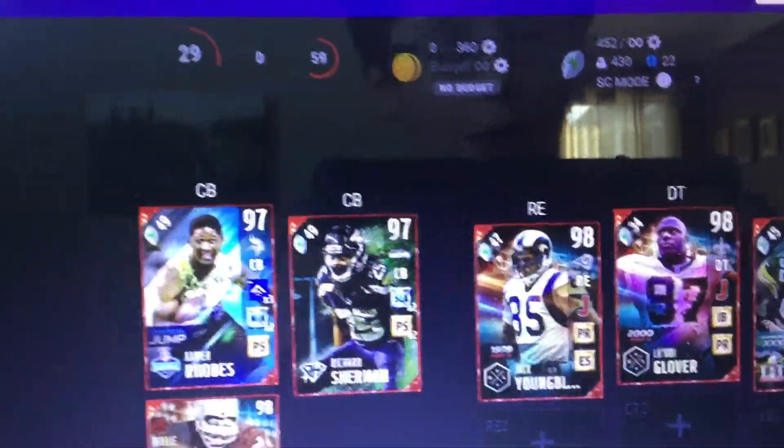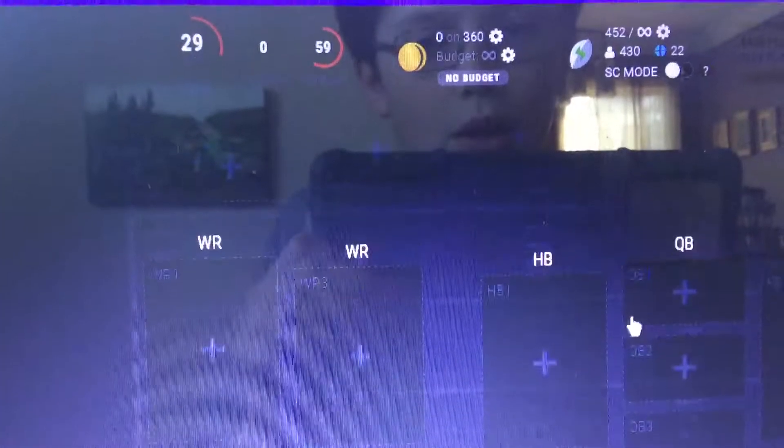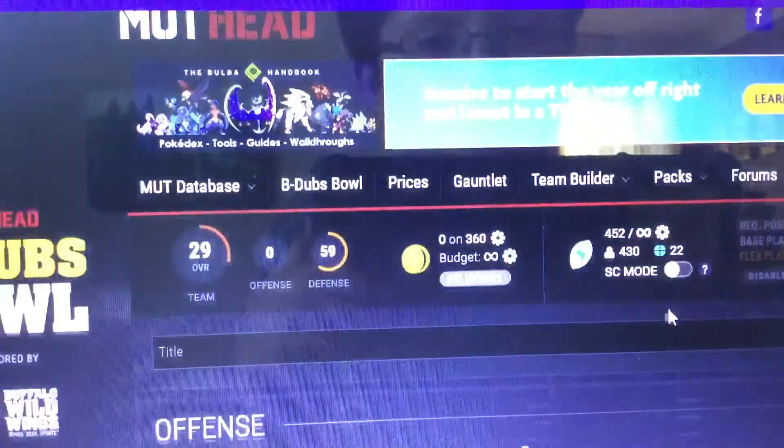Down here you know we're gonna hit Sam Addison — the boss card. And then the best user player in the game. We're gonna save offense for last.